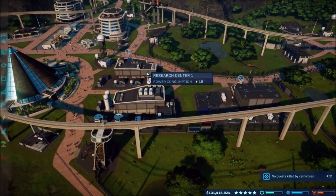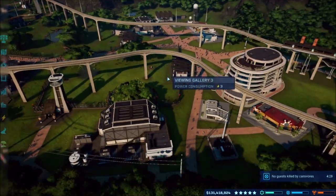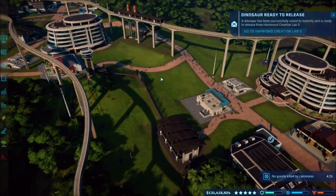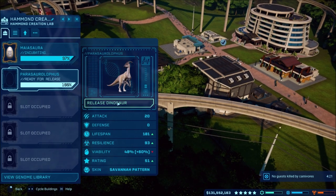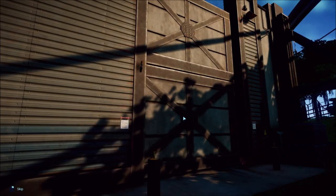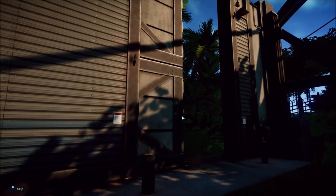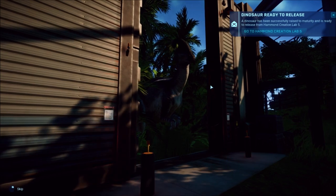So we got that going — the gyrosphere is one of my favorite things, especially from the new Jurassic World stuff. I hope you enjoyed this episode — if you did, be sure to let me know in the comments down below. Don't forget to subscribe to see more of our videos. Thank you for watching and we'll see you next time — ending off with our pretty parasaur here. Bye!